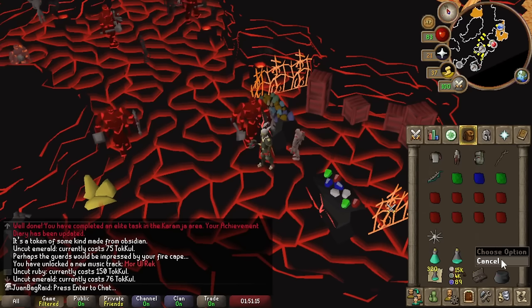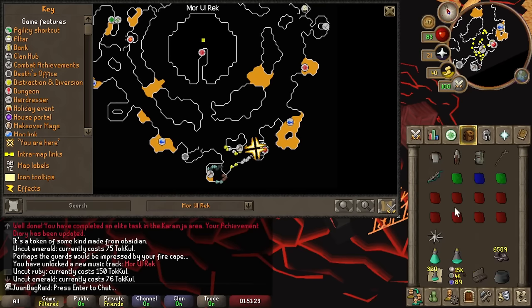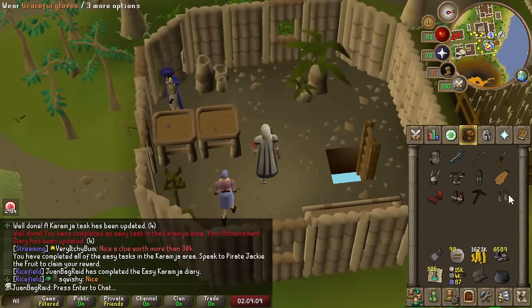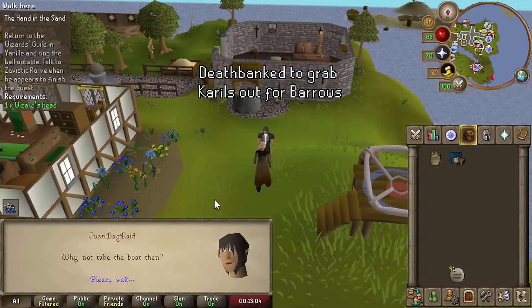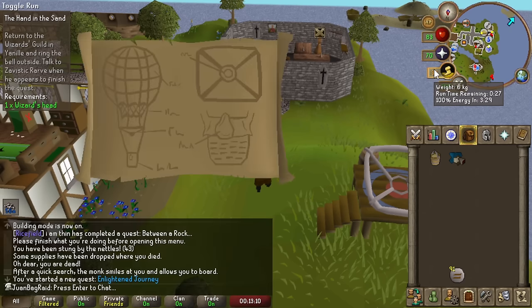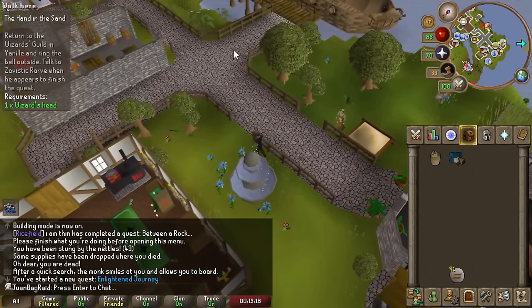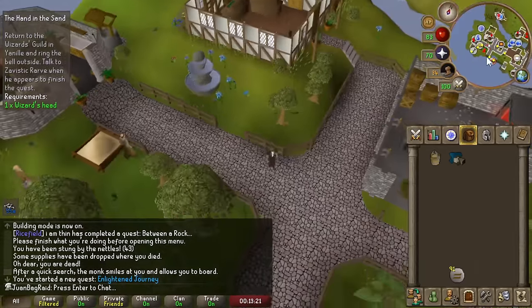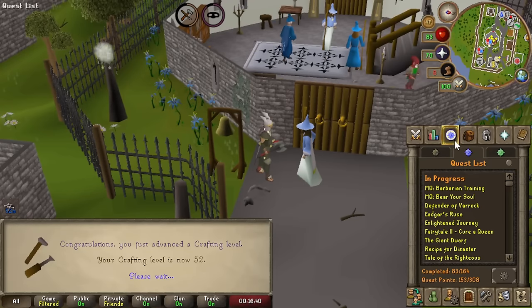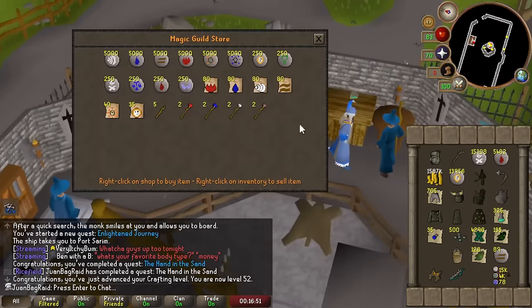I think I'm going to get my Kramsha Gloves 1 done real quick using up these Tokkul. Now I have access to the gem shop in the fight cave and Inferno area - let's get some quick craft XP. Kramsha Gloves 1 done. I just need to milk all the opportunities to do Entrana-related stuff every time I death pile or use death storage. We're going to start the enlightened journey quest next. Also going to finish the Hand in the Sand so I can access the magic shop in the Wizard's Guild, which is really good. Hand in the Sand done - more quest points towards Barrows Gloves.